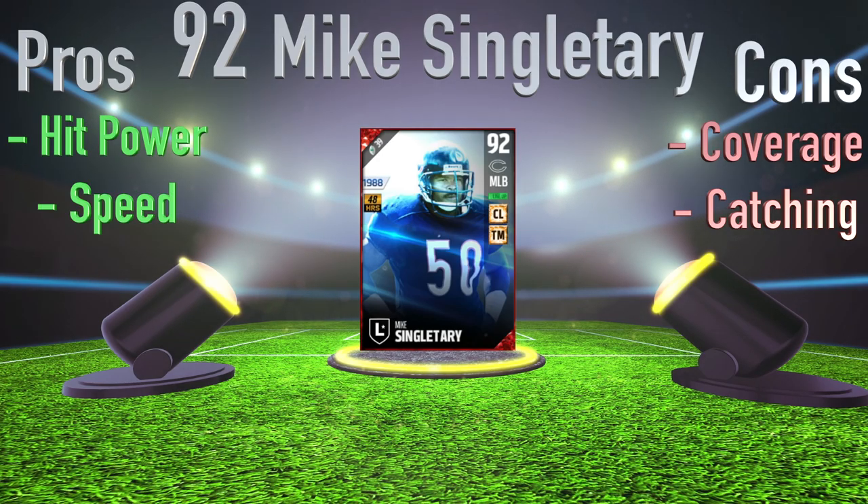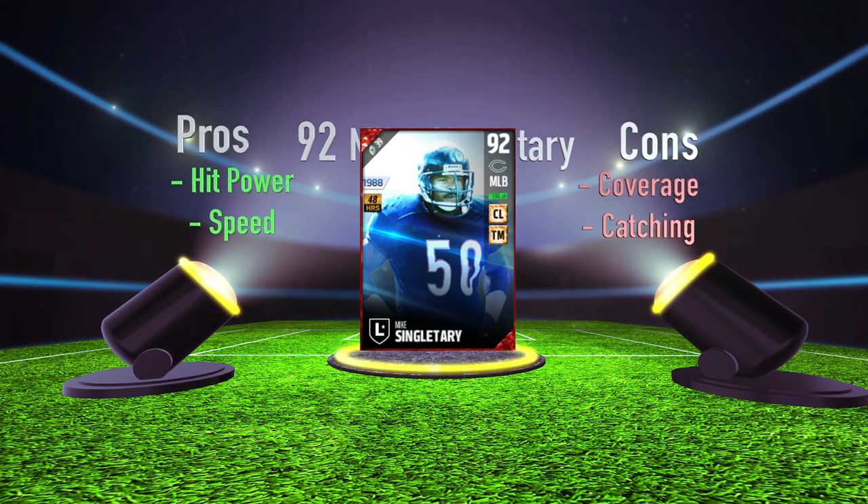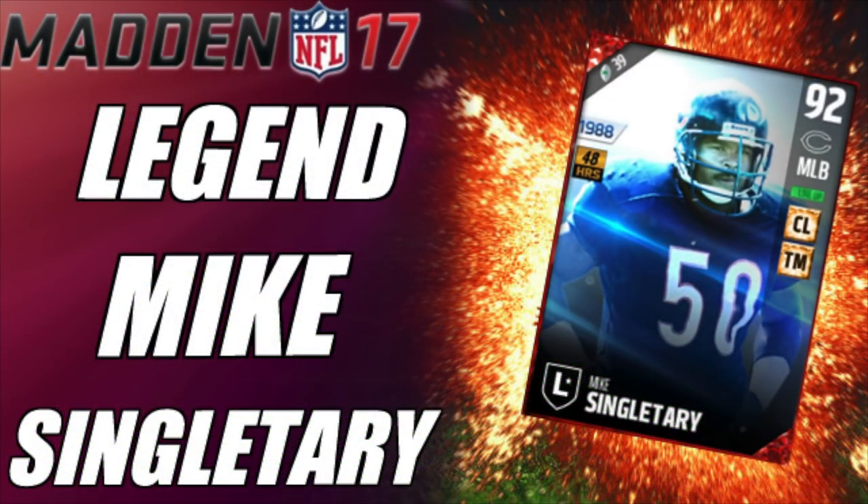Let's give a final grade to this 92 Mike Singletary — we're going to give him an 8.9. Very good, solid card. Make sure you guys go get him with his chemistries and check out the giveaways for this card: Mike Singletary and Ricky Williams. The link will be in the description. Also Team of the Week — Melvin Ingram — I'm giving away as well. Make sure you guys like, comment, subscribe, and I will see you guys in the next video.